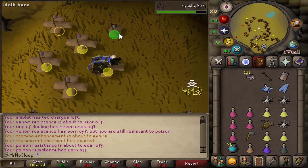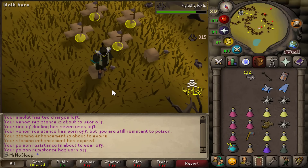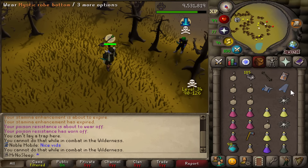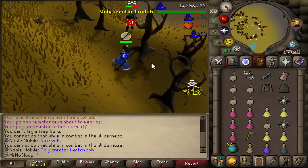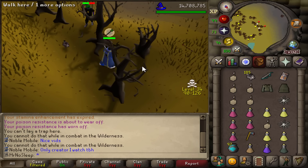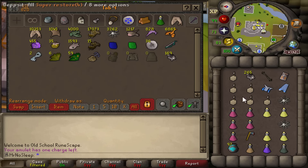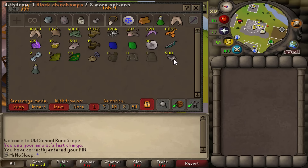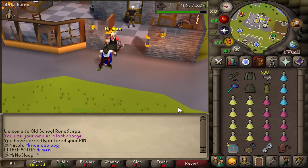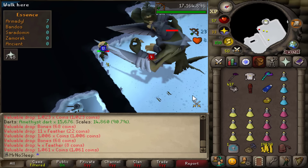First inventory we caught about 170 black chins. Second inventory already at 100, with 96 hunter at this point. Had a guy interrupt me with a compliment but he kept hitting me, so I froze him and logged out. After a few more inventories we now have 500 black chinchompas - enough for two good Armadyl trips using 250 each time.